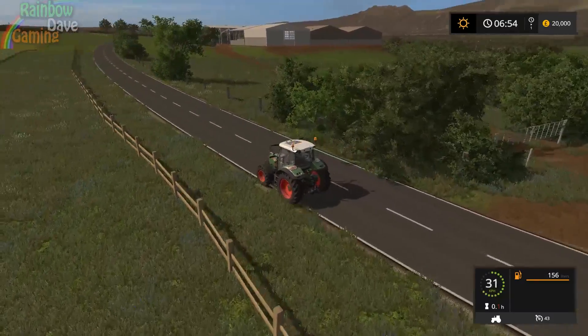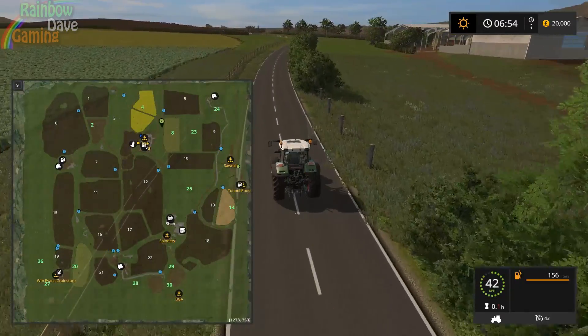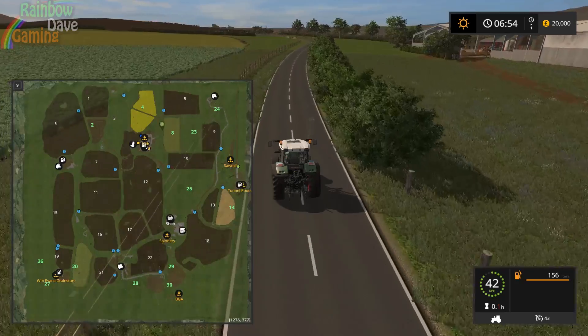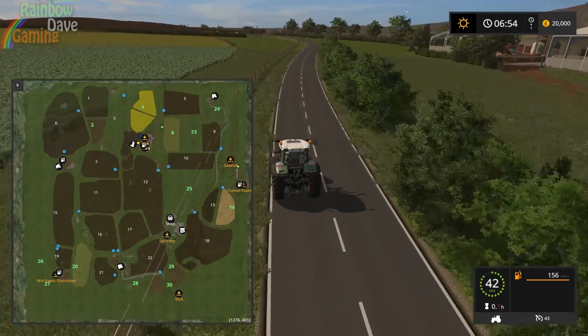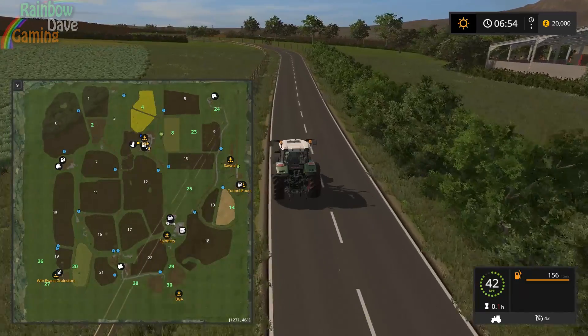There is traffic on the map, although that guy appears to have some suspension issues. Let's see if I can find the pigs and sheep. Animal buy point - oh, the pigs are down there. Wow, I haven't even looked at anywhere near half the map yet. It's a bit of a shame that the PDA... I see what's happened - it's a relatively easy fix.